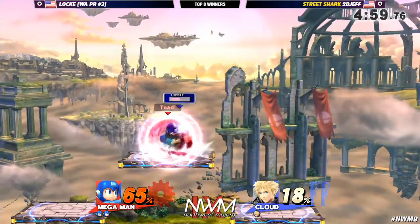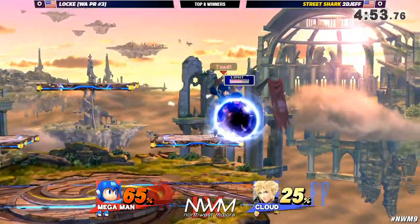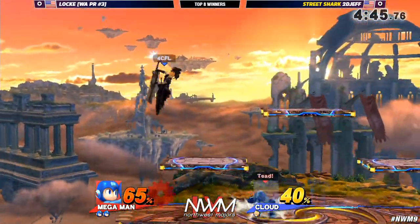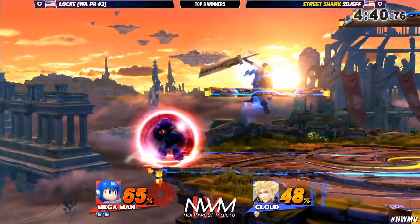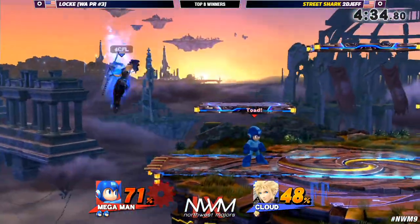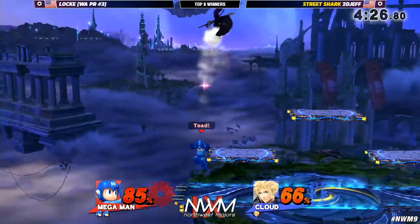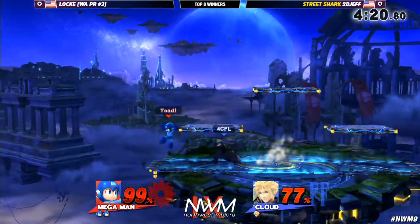Sometimes you want to run away to charge the limit. Going to the ledge right away isn't necessarily bad — that's the bonus of these platforms too, trying to play a camp game for a limit. It's not the worst strategy against a character like Mega Man who really just tries to keep you out. Taking a moment to step back and get your limit. He burned his limit by accident and calling out the grabs from Street Shark 2D Jeff. Fair to return to stage.